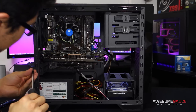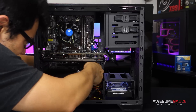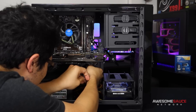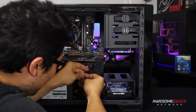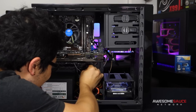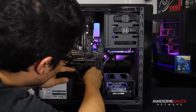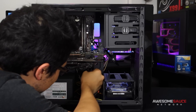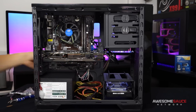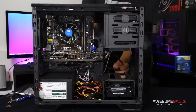Let's route all the front panel cables together — hard drive LED positive and negative, power LED, and the reset switch, which I know like the back of my hand from rebooting systems all day. Front panel connectors are done. Then I'll go ahead and plug in the SATA drive cable as well.